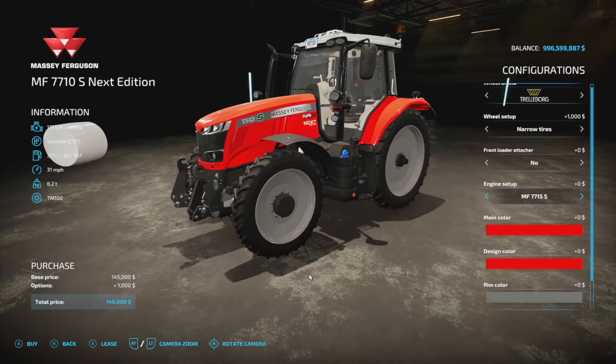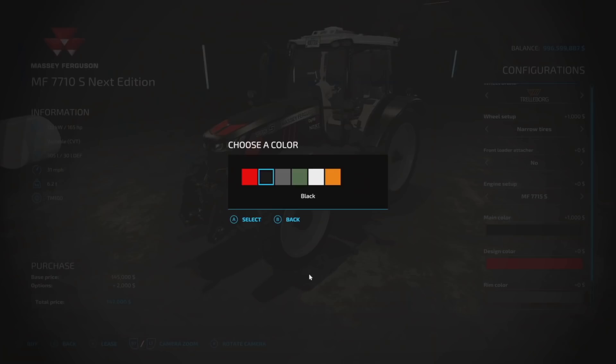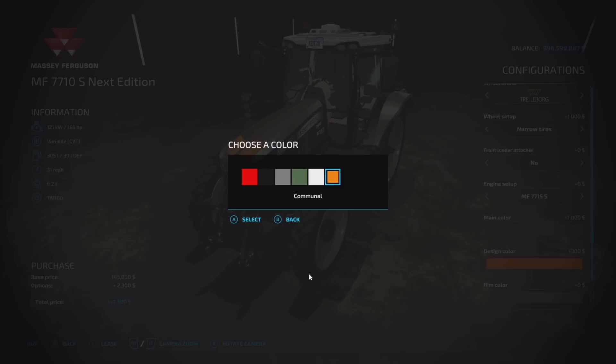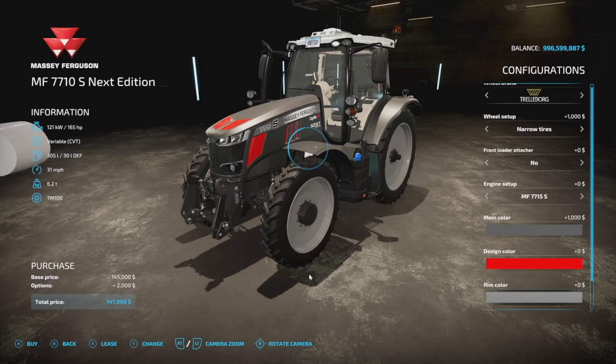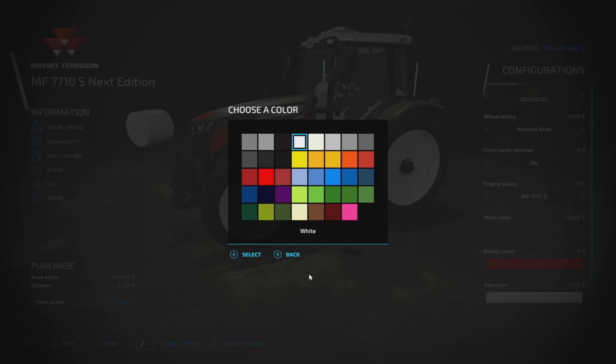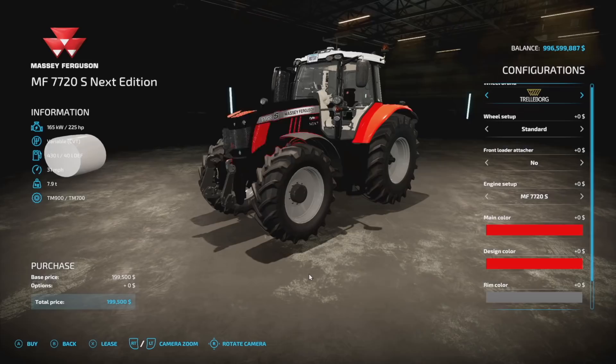For front loader attachments we've got the Quicke and the Hauer. The 7715S engine options give you 165, 175, 190, and 220 horsepower. For the main color we do have Massey Ferguson red, but you can change it — we've got black, gray, green, white, and communal orange. There's also a design color for the little bits in the grill, so you can change that to orange or gray to match. Rim colors cover all the base game options including a couple of grays and a custom black. With Massey Ferguson on there, the MF wheels look awesome.